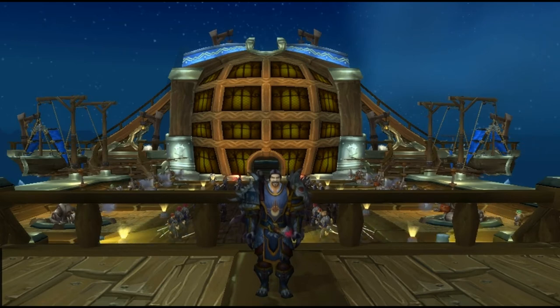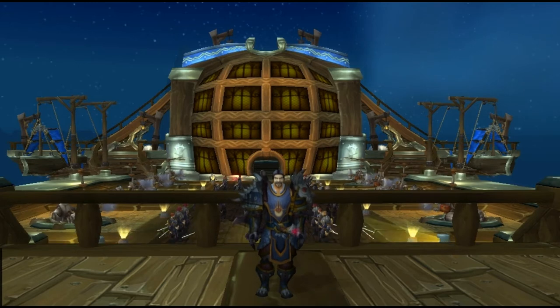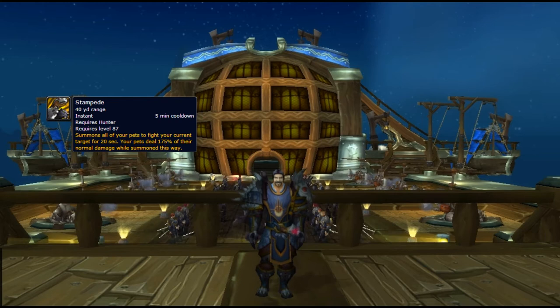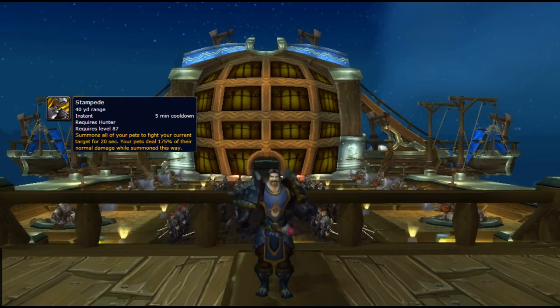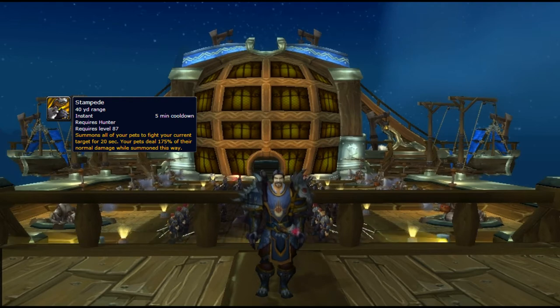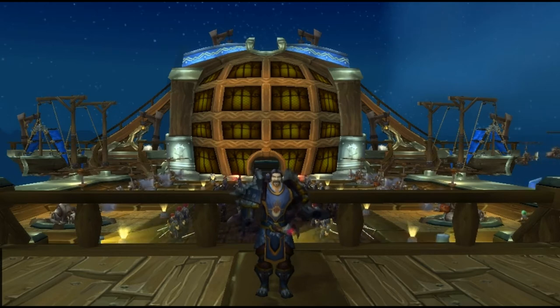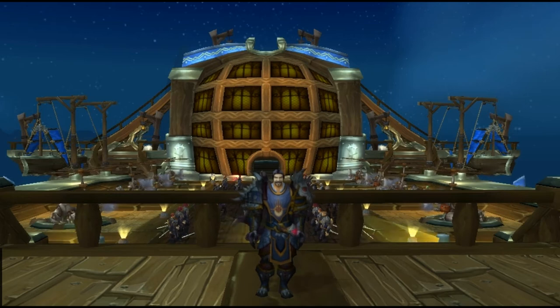Today's guide is going to be based on Stampede. For those of you who don't know what Stampede is, it's a move that all hunters learn at level 87. Stampede summons all of the hunter's pets, causing them to attack your current target for 20 seconds dealing 175% of their normal damage. However, in RBGs and arenas, the damage is reduced to 75%.